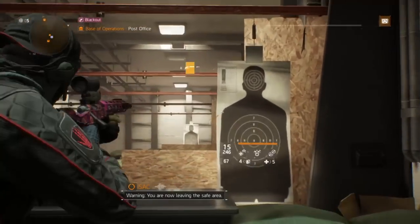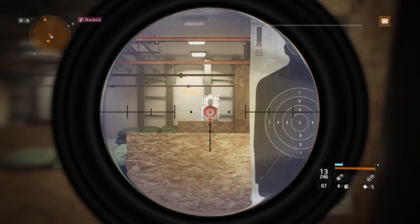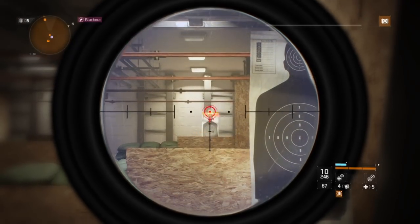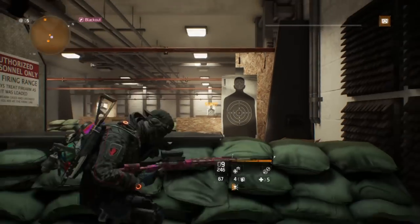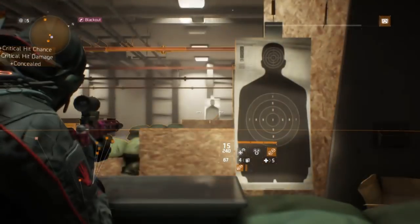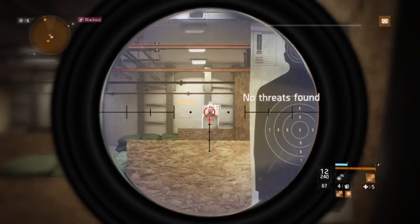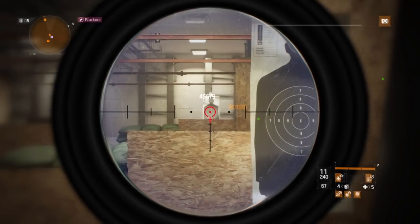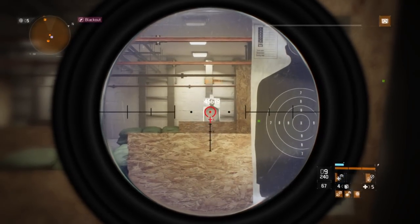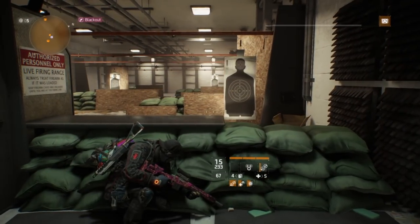These represent AI enemies — they don't give you a full damage value. Scoped in at the body it's about almost half a million, and in the head it's about the same, half a million or a little bit less. Now if we pop a pulse it's a little more, and if we pop a booster with it...